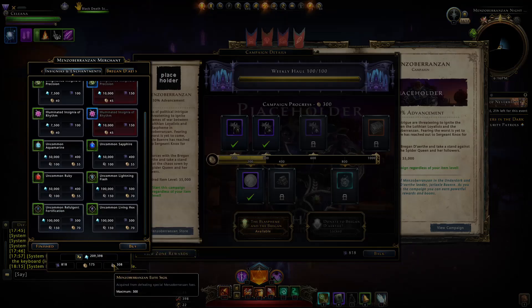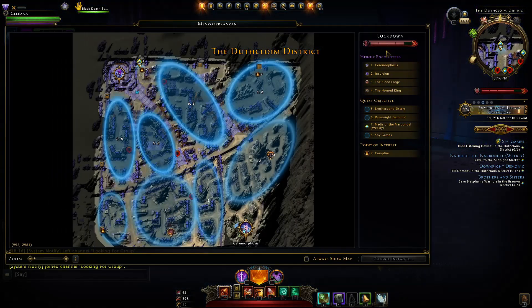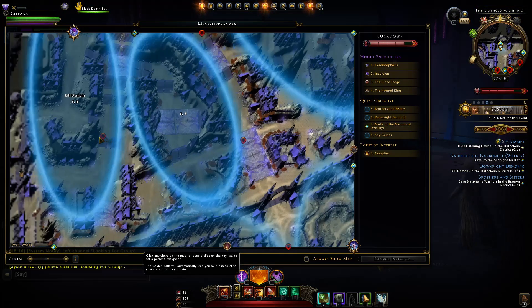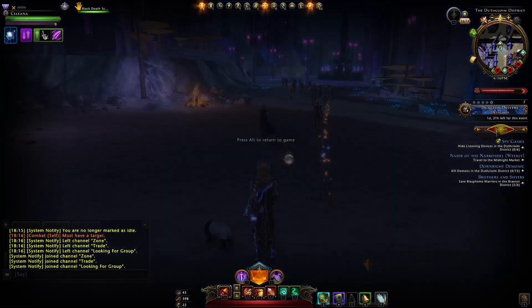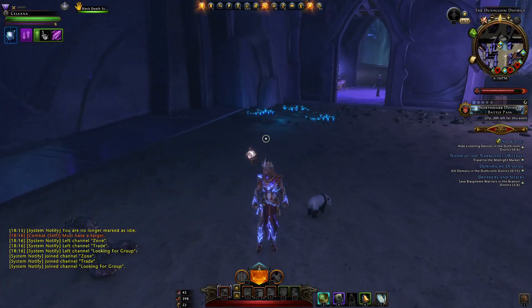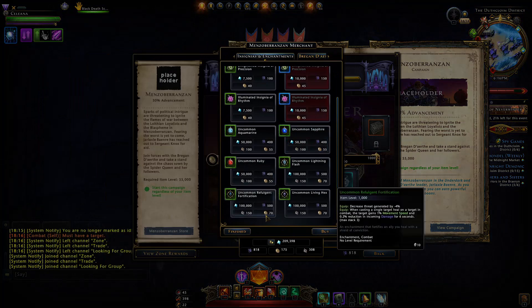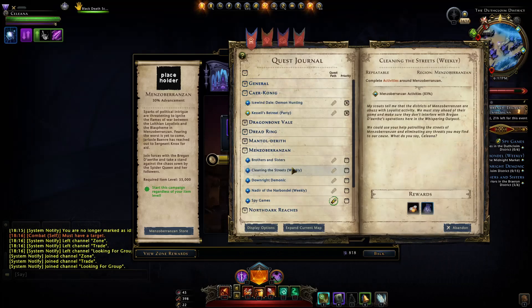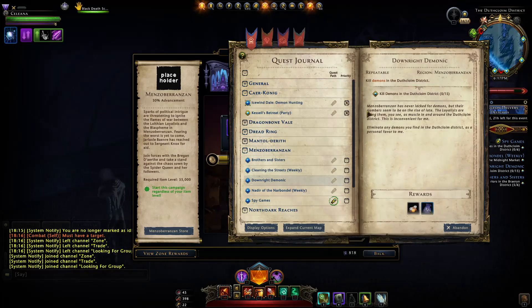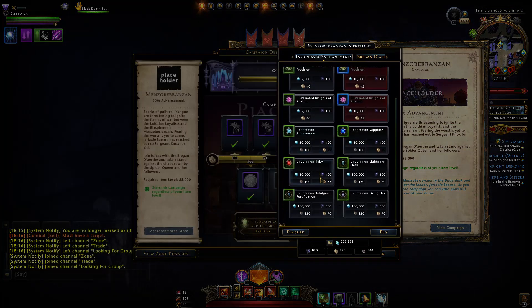For example, one quest will give you 60 of those glyphs. You also need 150 Elite Sigils, which you get by partaking in the lockdown event under the mini map, killing Drider Captains on the mini map, killing mini bosses within the zone, or filling up your assassin's meter and killing the assassin that comes to attack you. It's a bit of a grind but doable. Then you just need 70 Mint, which you get by doing quests in the zone — 25 for a weekly, 5 for a normal quest — but you have a cap of 100 Mint per week.